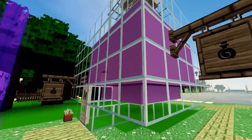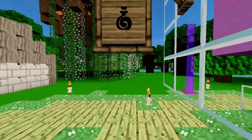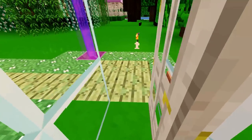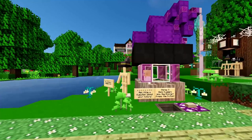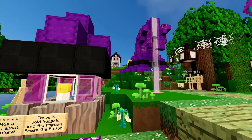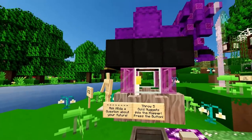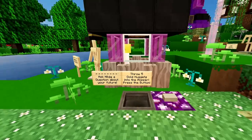Over here is the potion shop — it's just a large giant bottle of potion. I went with purple because I have a lot of witchy stuff here. Inside is where you can purchase different ingredients to make potions. And over here you can get your fortunes told at the Hocus Pocus Prediction. I've seen fortune tellers like this at amusement parks, so it felt really fitting. All you have to do is throw in five gold nuggets and ask Hilda a question.